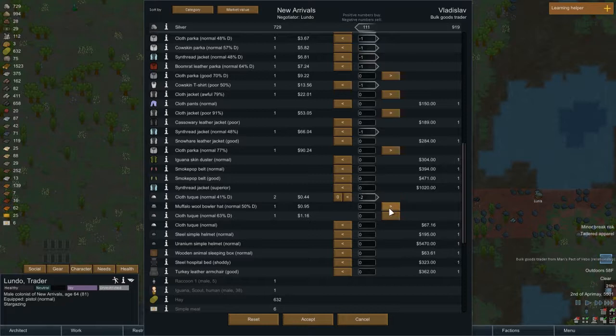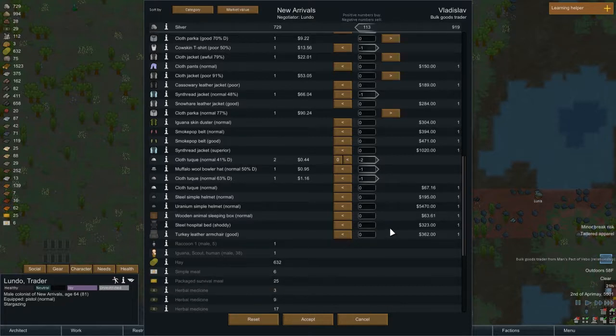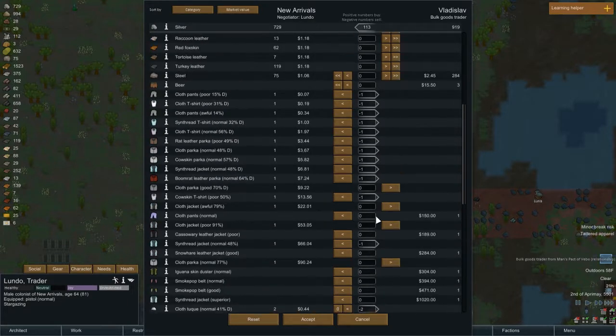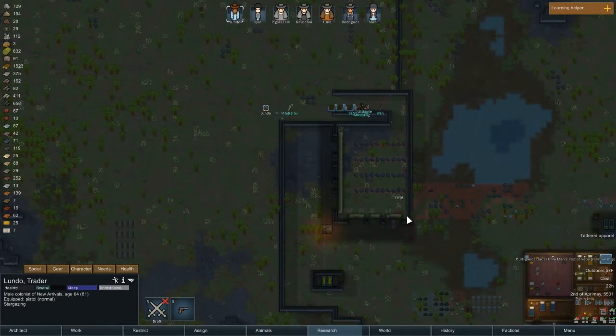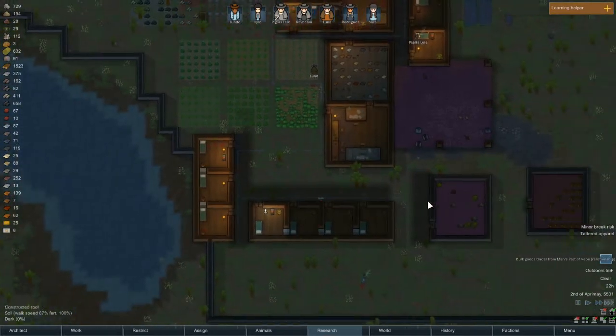I want a steel hospital bed because we seem to be getting a lot of injuries. Can't sell this prisoner into slavery or something? I thought maybe I could do that. We should theoretically be able to make clothing here — I just don't know what the priority problem is. Can I sell all my kibble? I'll just keep maybe a little bit — they'll buy all that extra kibble. I don't have an animal anymore so I don't really need it.